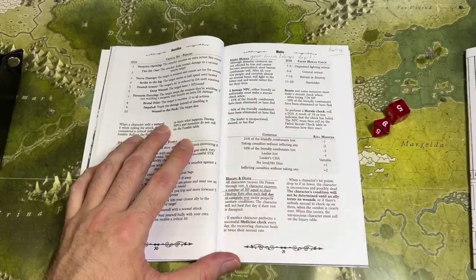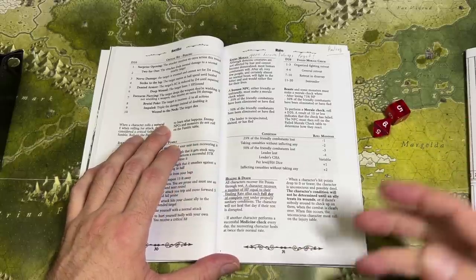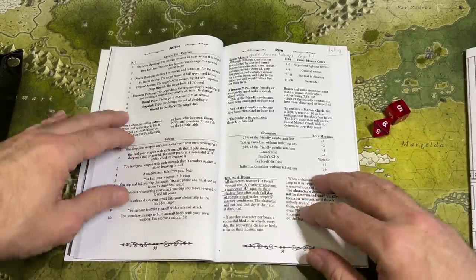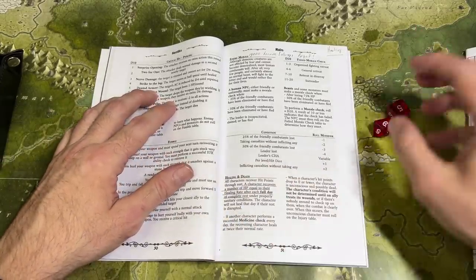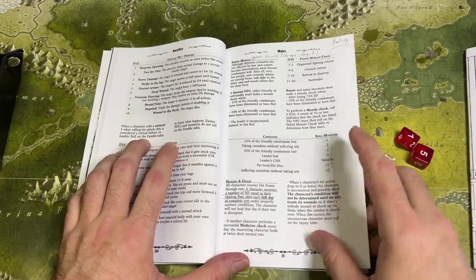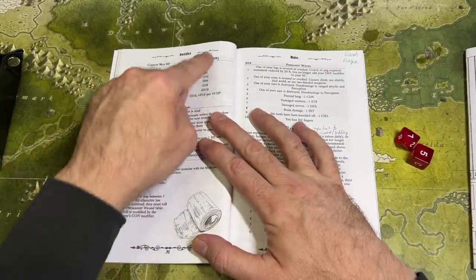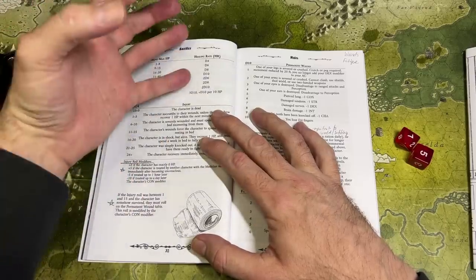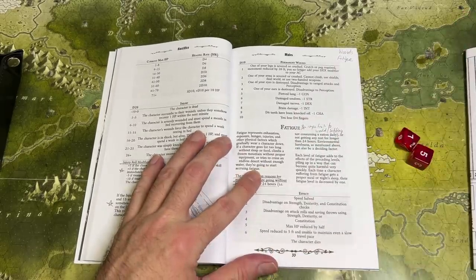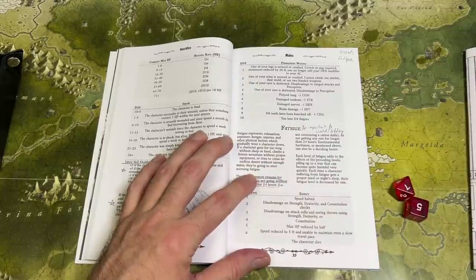There's also a morale system where enemies can flee at a certain point — I usually forget to employ morale systems, but it's important here given the theme of going up against downtrodden soldiers and crestfallen people. Healing and death rules: your character uses a healing rate based on their max HP, recovering that amount when they rest for a certain period. There's also an injury chart and a permanent wound chart — so even though your character is hard to kill, they can still accumulate permanent wounds that make their struggle to survive more strenuous.